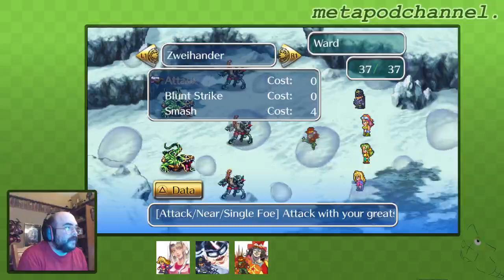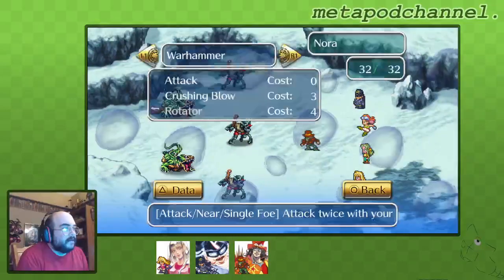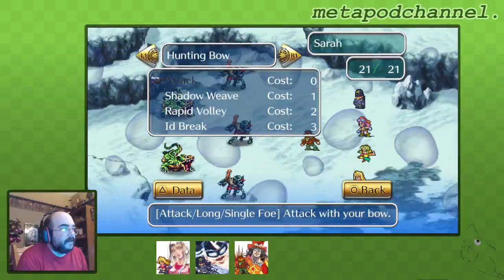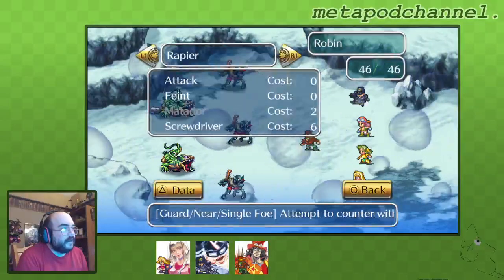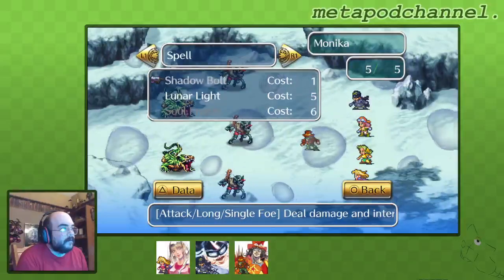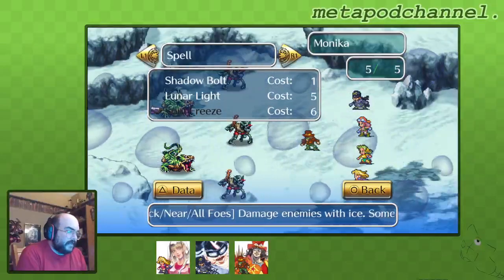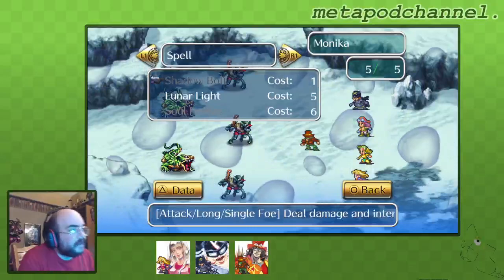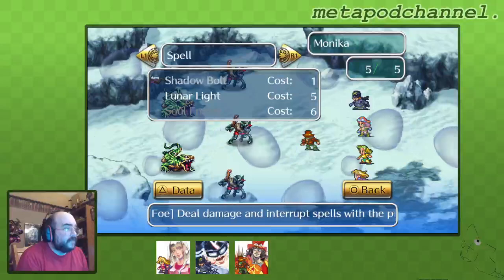As always, we don't really have to fight the monsters here, but we're doing so to train up our characters. Monica learned some magic - she learned Lunar Light and Soul Freeze. And when you buy magic for a character, it comes free with the lowest level spell of that magic school, so she knows Shadow Bolt.